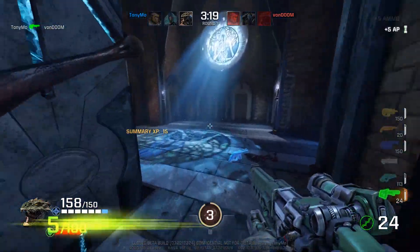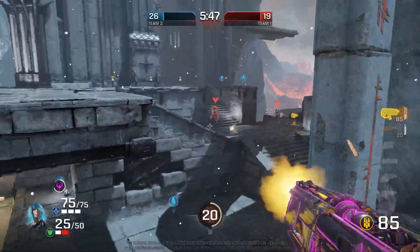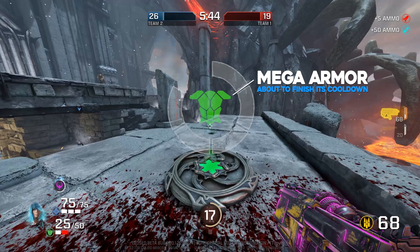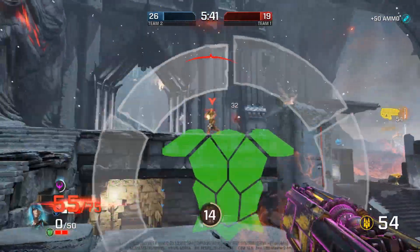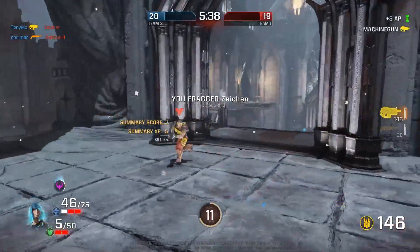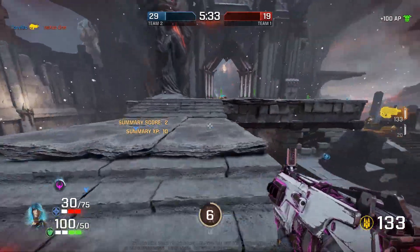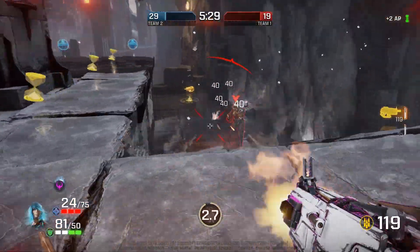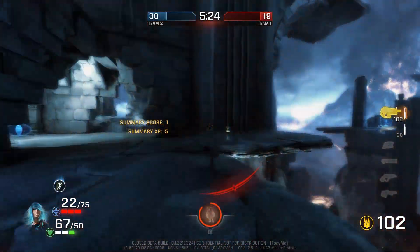These are basically the two primary objectives you want to vie for control over when playing Quake Champions, even in team deathmatch. They are very important items that will turn the tide of battle for your team. You may notice that when your team does really well, and another game your team does really poorly, chances are the other team had Quake veteran players who had this knowledge and were actively hunting down and claiming those mega health and mega armor pickups.